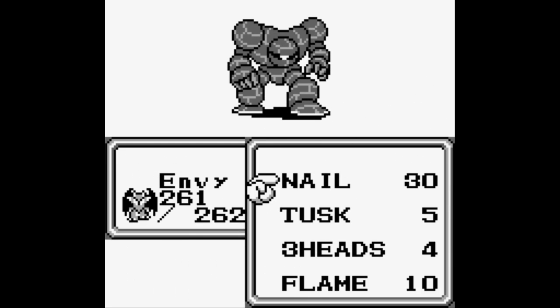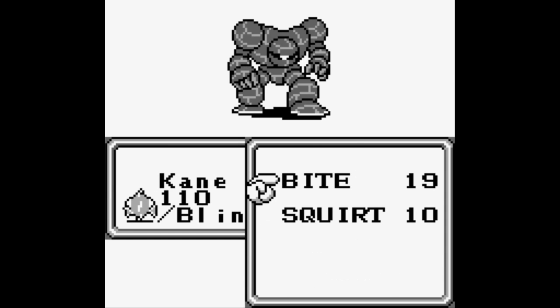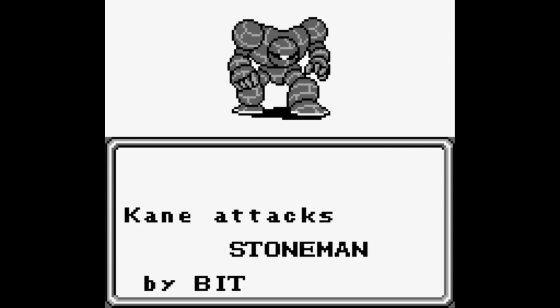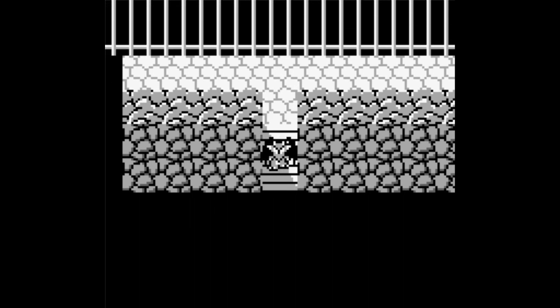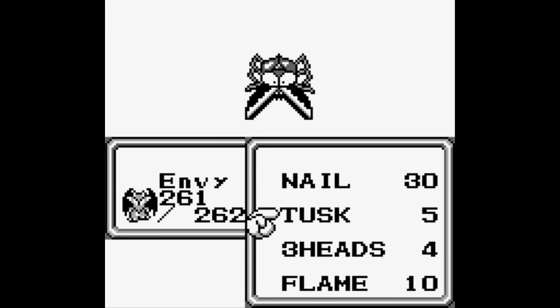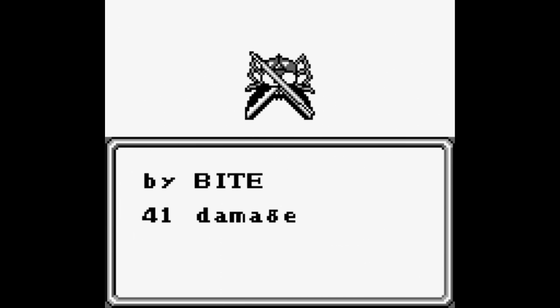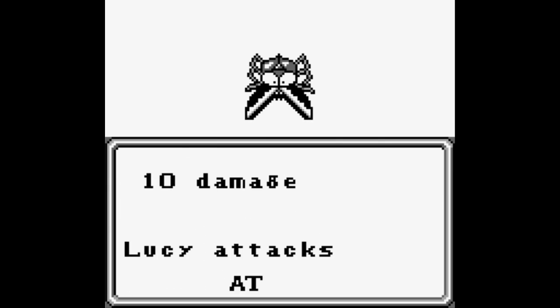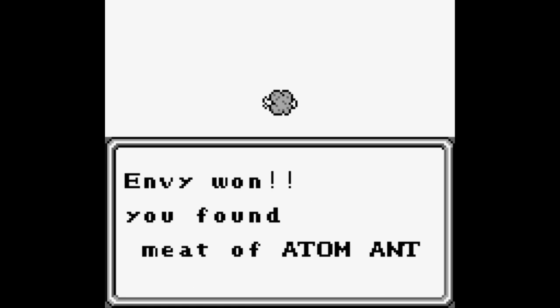We have a new enemy here: Stoneman. Stonesmen have 330 HP and only have one attack - Kick - but give 1,200 gold, so they're decent for gold if you run into them. There's also another new enemy, Adam Ants, with 295 HP and 1,200 gold. They have Nail, Bite, Acid, and D-Beam - I think D-Beam is a pretty devastating attack if they use it against you, but they go down pretty quickly.